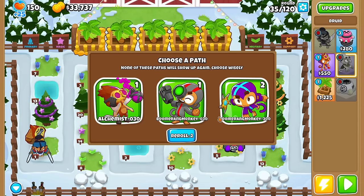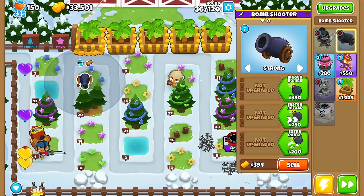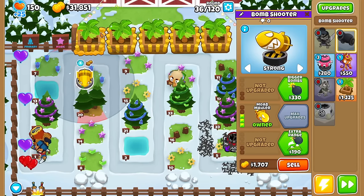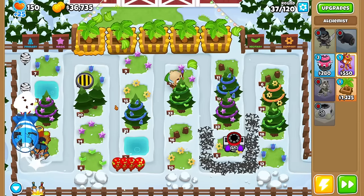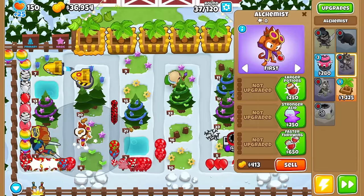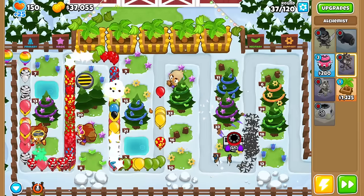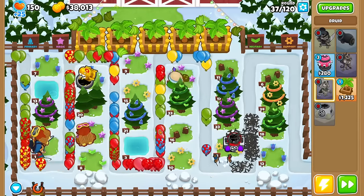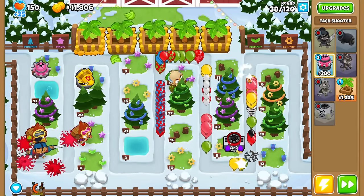Is anything good against bosses? Only the Firebrum Rang — I'm going to reroll. I think the only thing I could do here is Bomb Shooter. One thing I've noticed is that I can cross-path the towers, even though it said I was only allowed to pick 0-2-0 or 0-3-0. A boss has spawned on Round 37 — this is a bit premature. I'll drop another Alchemist here, not for money, just literally to survive the rounds.